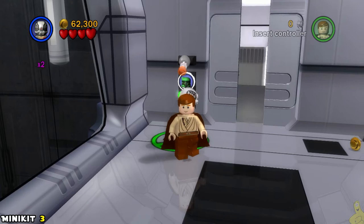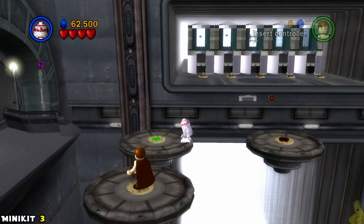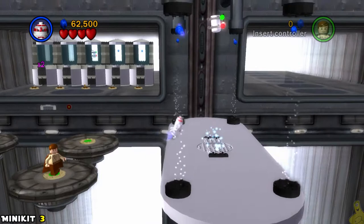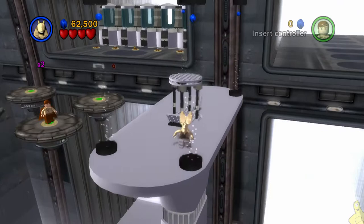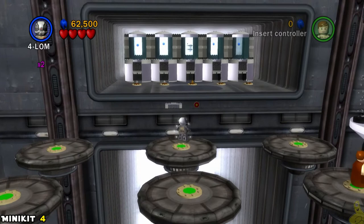We've got a bounty hunter terminal here that requires Lom or somebody like him to go ahead and open it up. Now we've got some of these floating platforms again — I definitely recommend using a droid with the float ability such as R4. You can see it actually works with a double-jumping Jedi, but I didn't want to risk it. Getting to the fourth platform all the way in the far right, you can use the Force on the ground and it's going to lift up a raised platform, which we can switch over to Jar Jar and double jump up there to get it. There are these four blue studs up there — I tried three times and failed three times, so I decided to just keep on with the keeping on.